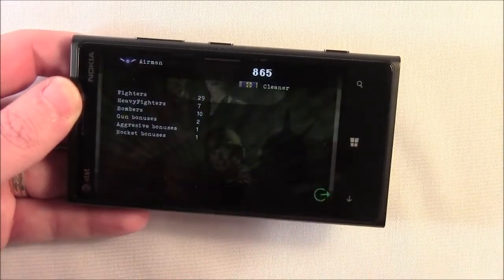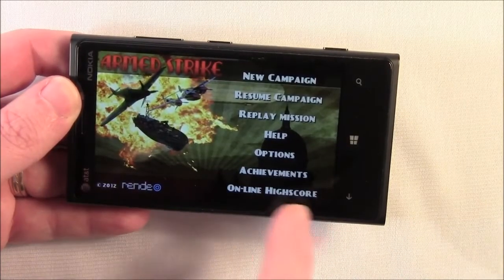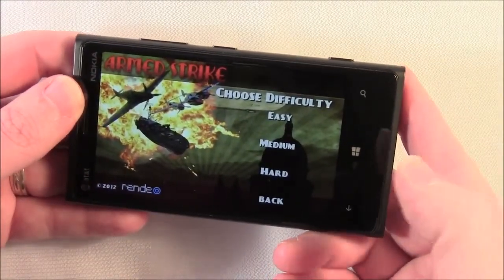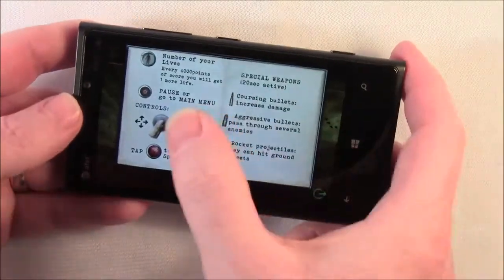Achievements — all of this is in-game, not Xbox Live, but just regular in-game achievements — and then your online high score. Go ahead and start a campaign: you've got three difficulties — easy, medium, and hard. Go with easy and it'll walk you through the help screens and give you an idea of what you need to do.